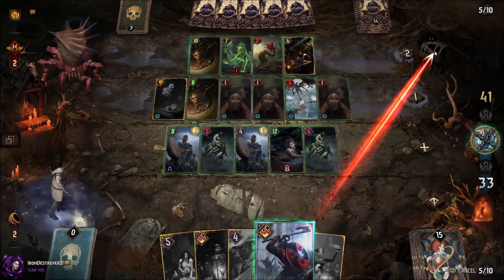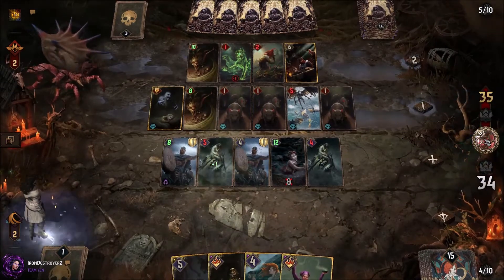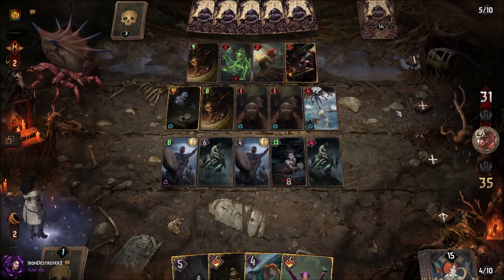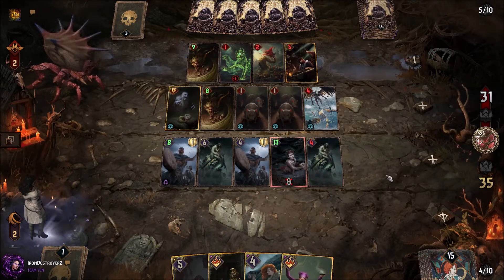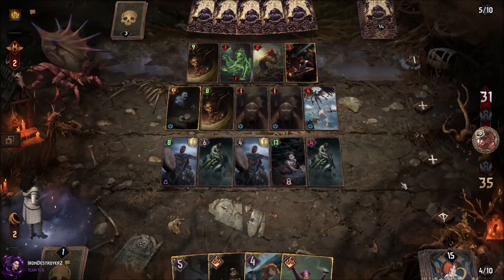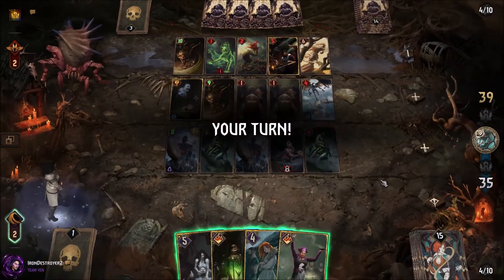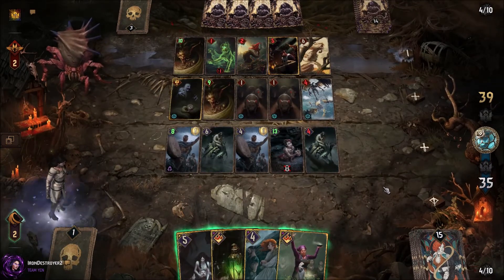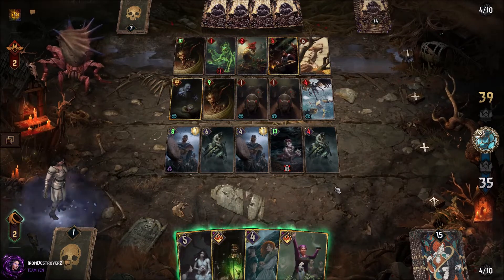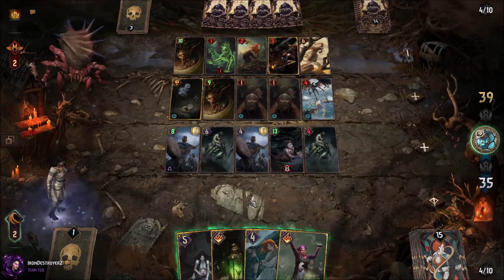So it goes down to thirty-seven, we can Gutting Slash something. If we Gutting Slash the Bargast and it gets hit by rain, that would be our optimal choice - we have the two damage things. We didn't get the Bargast, that's okay. A leader charge wouldn't be too bad here. Noon Wraith - okay, there we go. That was the other option I was thinking - it could be one of the Clog Rat Clog decks. That's basically what we're going up against then.